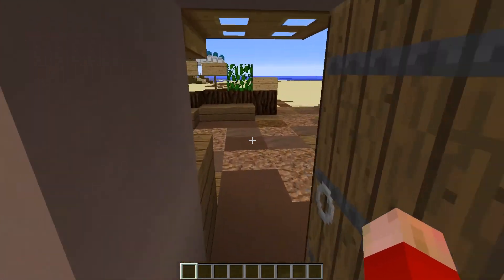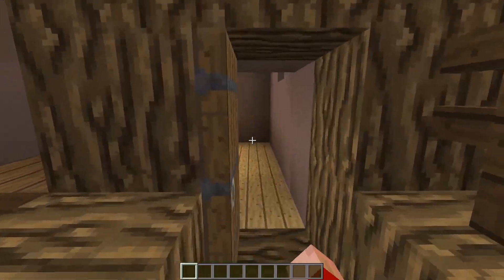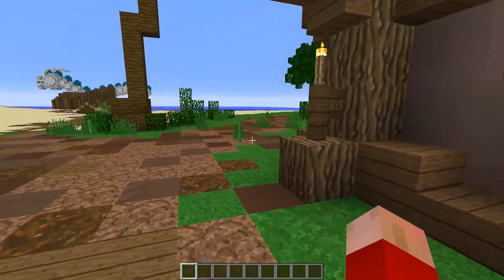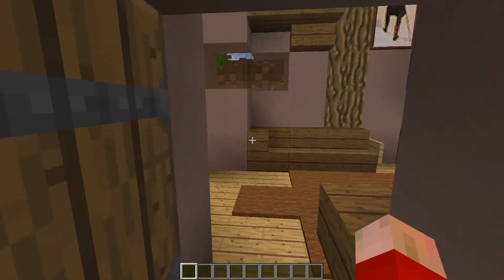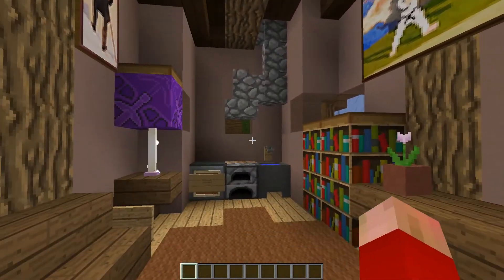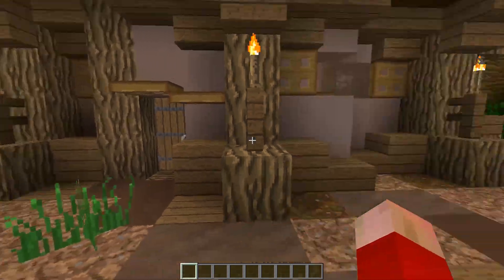There's a nice little interior here. Let's take a look at some of the others. I see some similarities between them, but these are cool. I like these little mud huts. Each one's a little different.